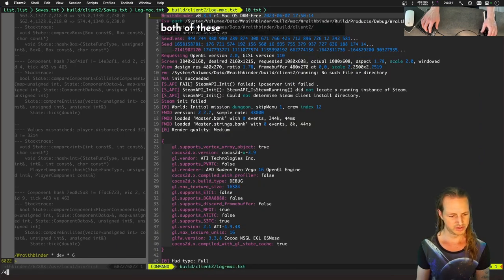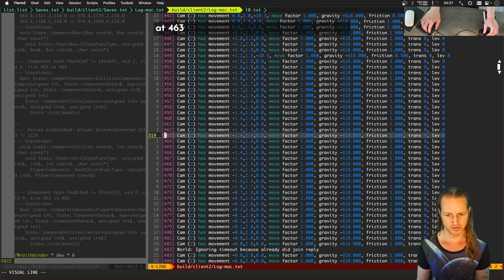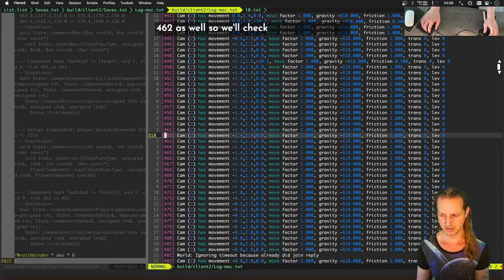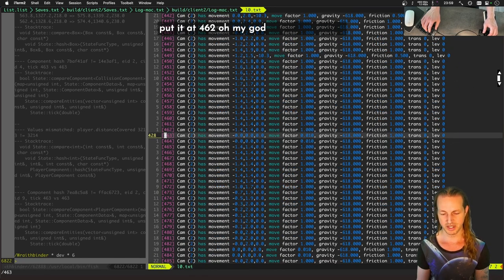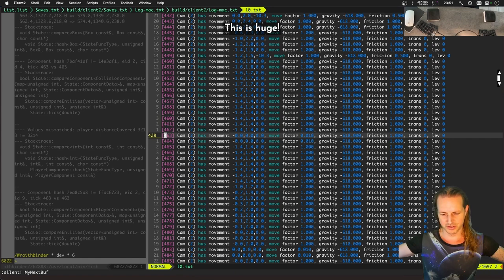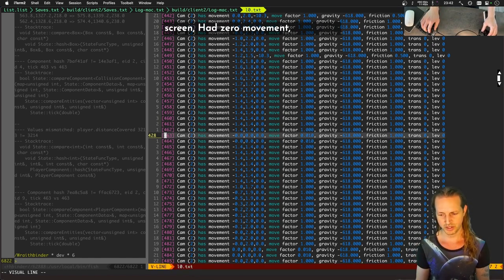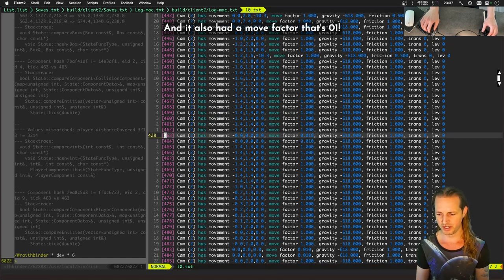It's at tick 463. Both clients — look at this. At tick 463, cam 2 had some movement. Let's check tick 462 as well. Oh my god, this is it — we found it! For some reason the left screen had zero movement, and it also had a movement factor of 0.01. The player's movement variable gets multiplied by the movement factor.